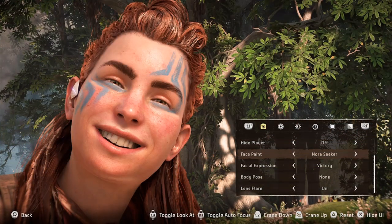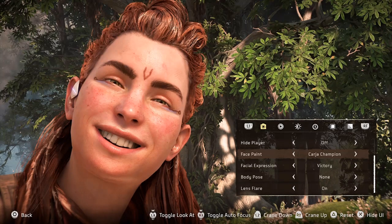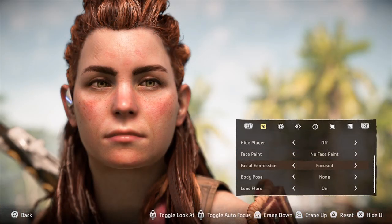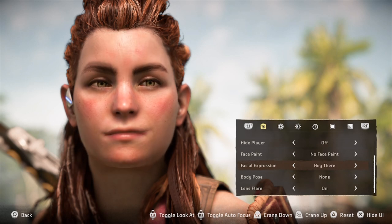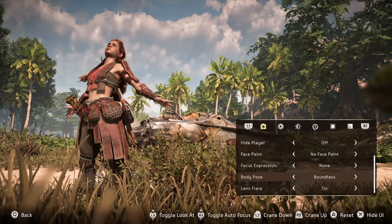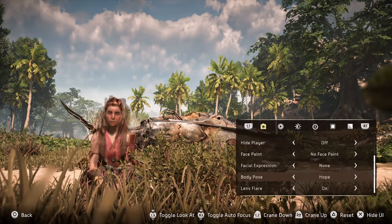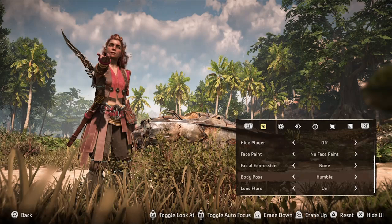Then we have face paint — there are lots of options, and you do get more the more you play the game. Use them to suit your outfit or location, just find one that suits your ensemble. Then we've got facial expressions — really good ones. Usually these in games aren't very good, but here there are lots of lovely smiling and emotive options. Find the one that suits the moment and what you're trying to convey. Next is body pose — stances you can change: standing, action, silly, sitting down, lying, all sorts. Use something appropriate, but you don't have to use anything at all.